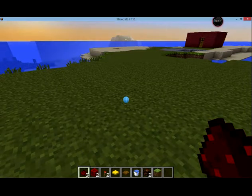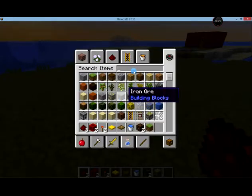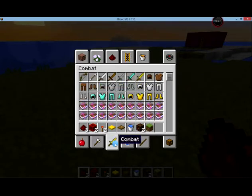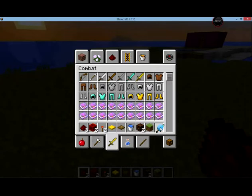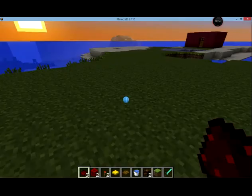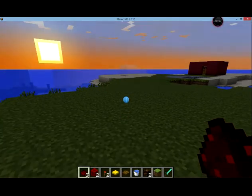You might have noticed a few monsters coming around, and if so, you can easily destroy them. Grab yourself a sword, go towards the bottom under combat, and a diamond sword's fine — throw it in one of your slots, and if a monster comes at you, you can attack it.